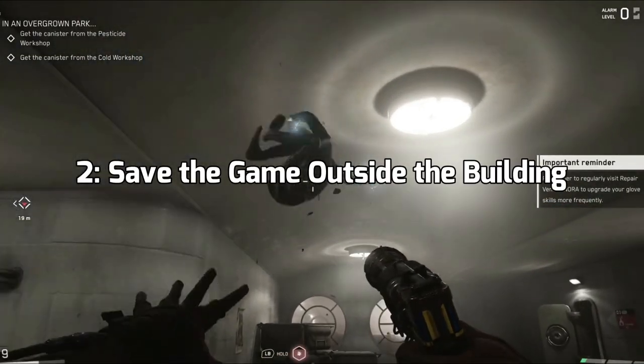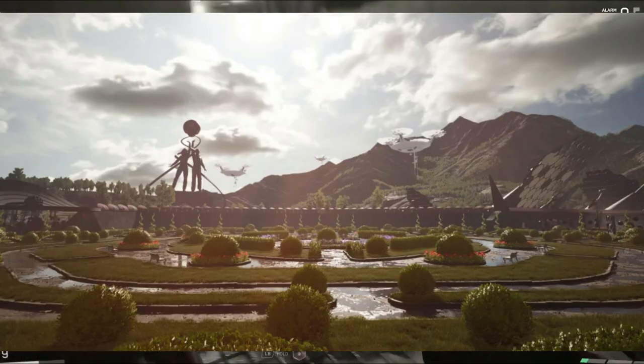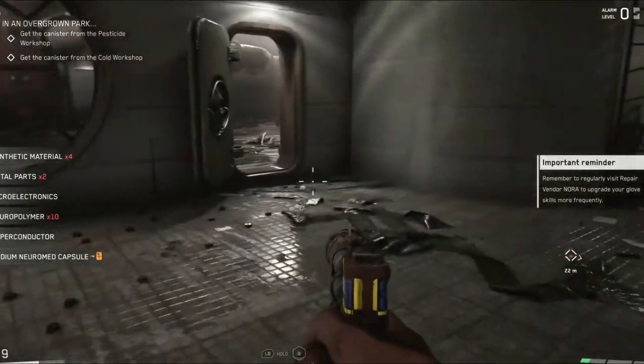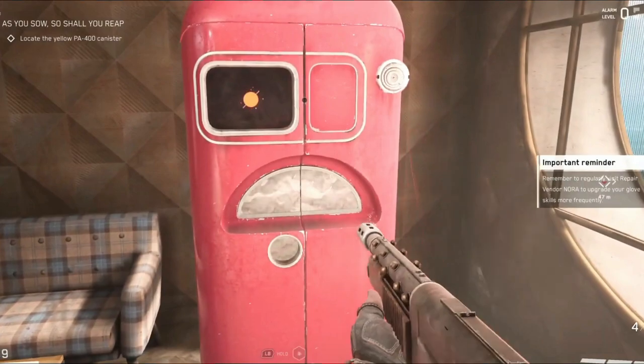Second, save the game outside the building. Some Atomic Heart gamers stated that after going in and out of a building, their map ceased to function. The door does not open because of a glitch that makes the game believe they are still inside the structure.